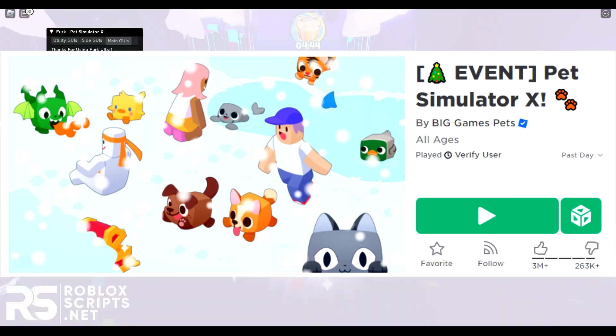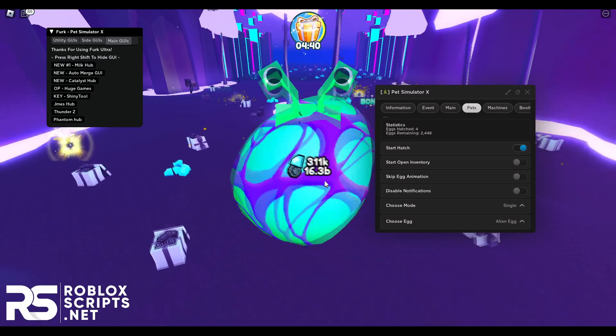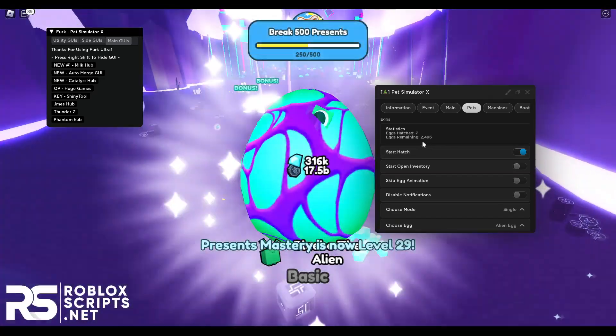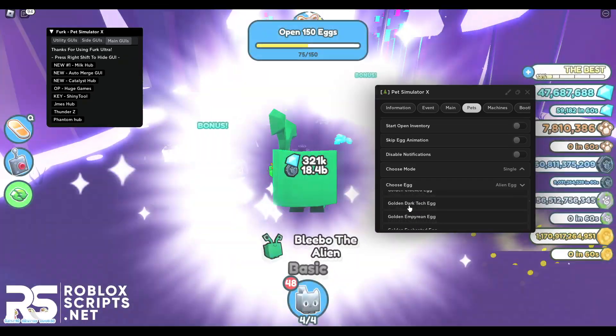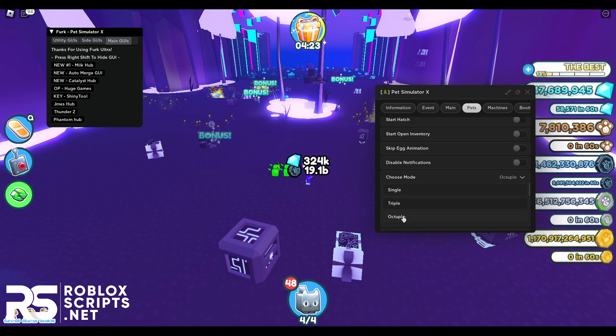In today's video I'm showing you guys the latest Pet Simulator X script GUIs for the new Christmas update. Each update they patch all the working GUIs so literally nothing works, but as always I got you covered with the latest scripts. These are the only working scripts for Pet Simulator X and they even have features such as auto collect presents, auto get mailboxes from the new Christmas event, and a working auto farm.